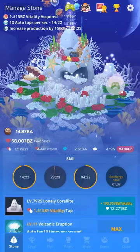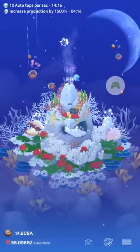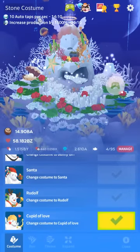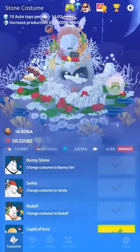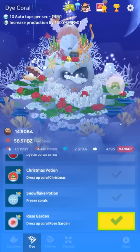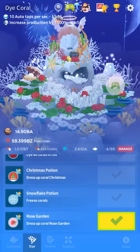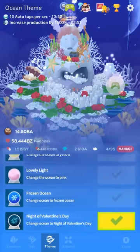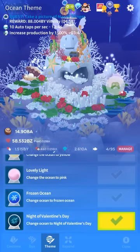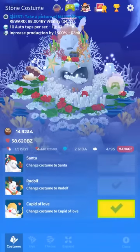All of your candies from the previous events stay for this one, so I had 60,000 and just went and bought pretty much everything immediately. There are also theme items: the really stupid-looking Cupid costume for the Coralite, the Rose Garden which puts some roses on and everything else looks like bleached coral, and then the Night of Valentine's Sky which has fireworks in the background and is not too bad. The Night of Valentine's Sky is 5,000 candies, the Rose Garden is 1,500, and the costume is only 500.